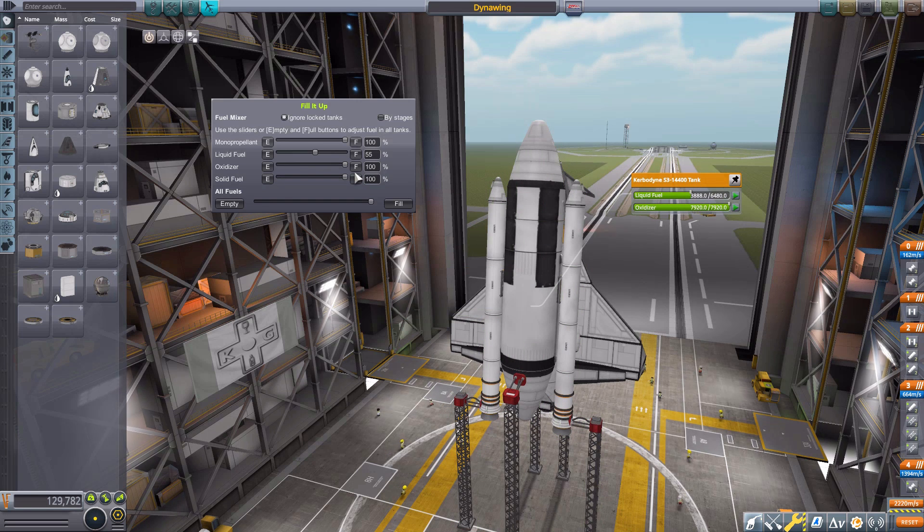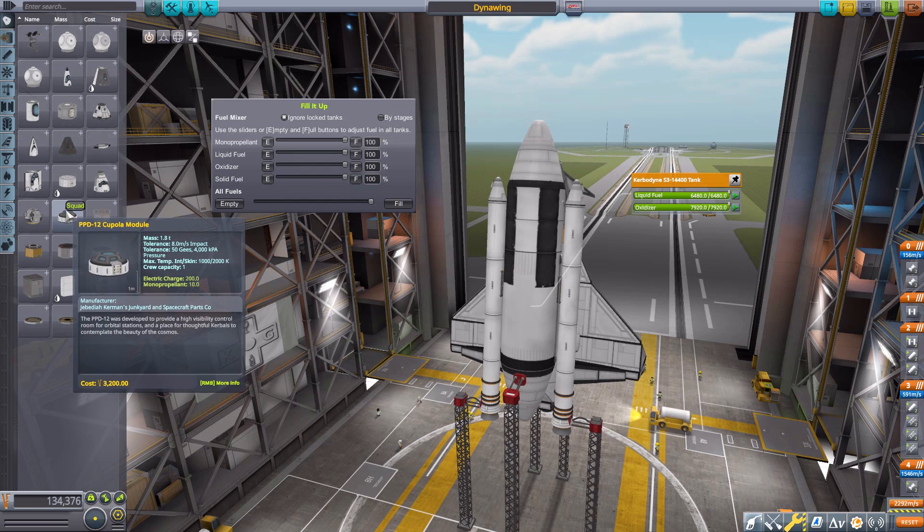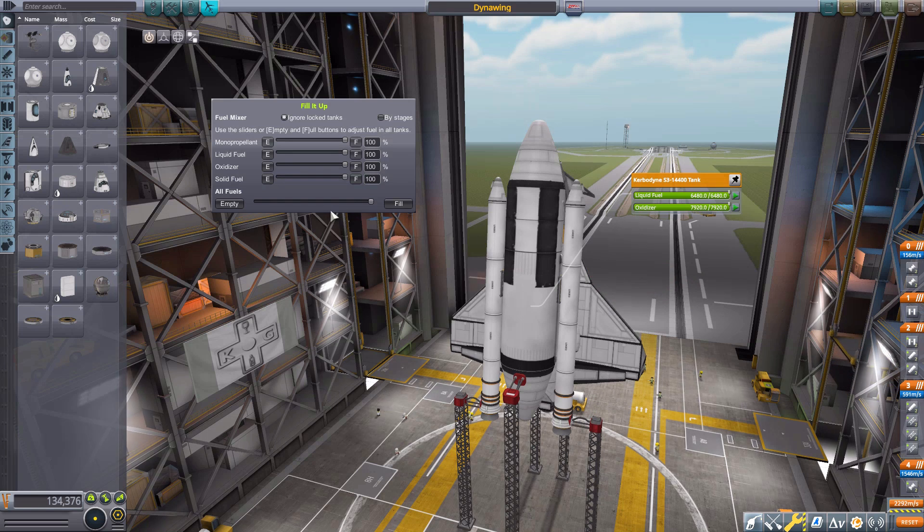If we want to change the oxidizer, there we go, and we can bring them all back to full. This is doing it for the entire ship, so say if you just want to take empty tanks of a specific kind to a colony or whatever, you can immediately drain all of those. Nice and simple.